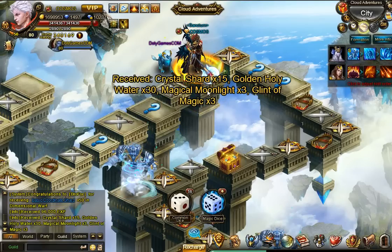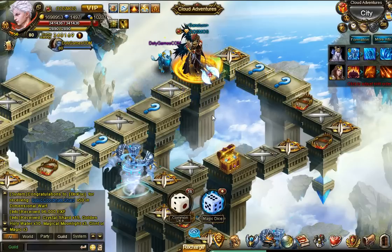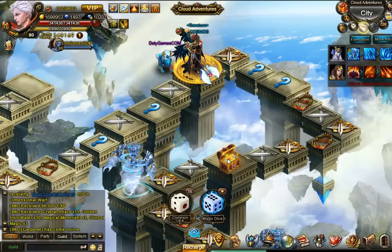We got 15 crystal shards, 30 waters which is good, 3 moonlights and 3 magics. That's awesome. So 1, 2, 3, 4, 5, 6 - that's all, there's nothing interesting here. Although I also want to try to land on this chest, so we're going to do one more magic dice.